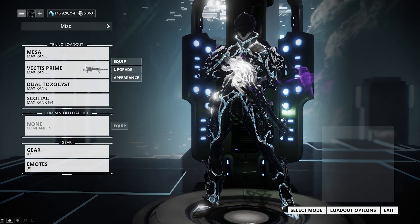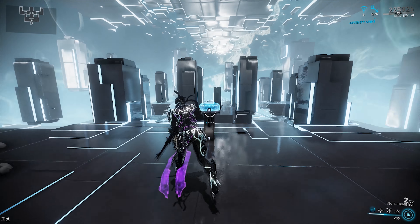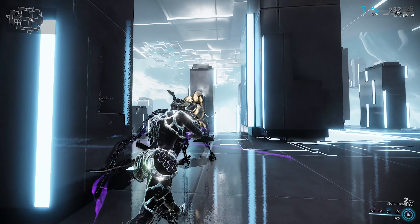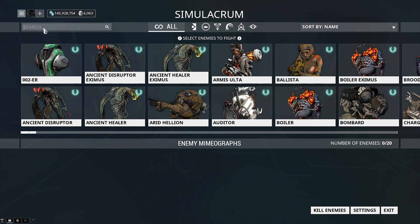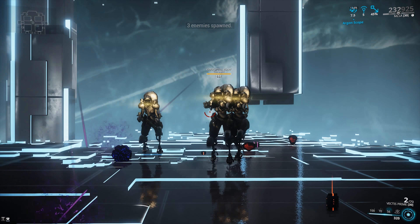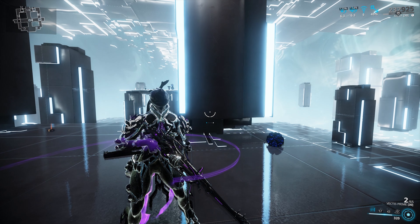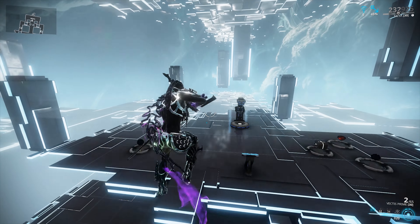If I swap to the right elements — corrosive damage — we spawn in another Heavy Gunner, recast our first ability, and then shoot. You'll notice we take away a quarter of his health with one shot. That's because I combined the stored damage from Ballistic Battery with my second ability, which gives us a 30% damage buff. So combining both abilities together produces pretty insane burst damage.